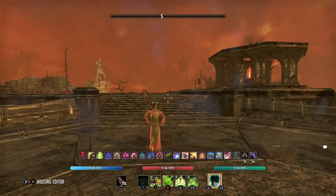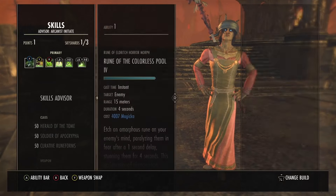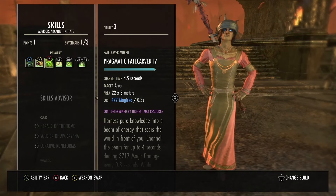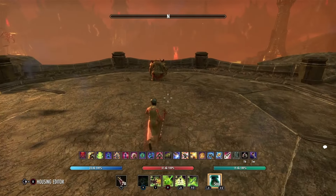Welcome back to another build video. This build is called the Trollcanist, and that's exactly what it does - it is just a troll build, literally abusing the Pragmatic Fate Carver. You'll be doing super high damage with this one-bar build, and it hits super strong - you're going to get up to like 35k pen.